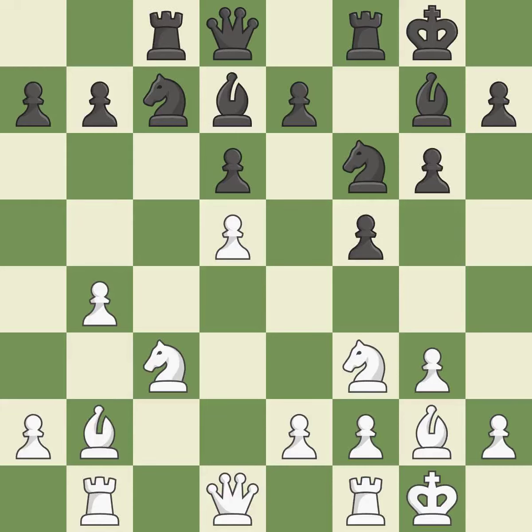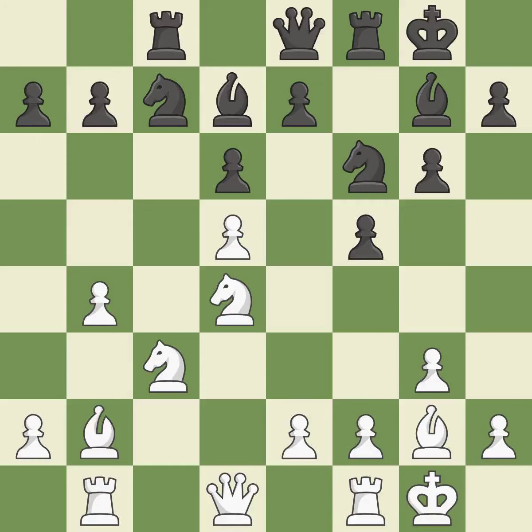Now that the rook is on an open file, it is easier to control squares all over the board. By developing a queen from its starting square, this activates the queen. The rooks are linked by this, making it easier for them to work together in the future.